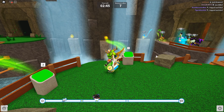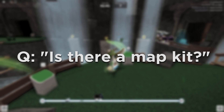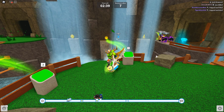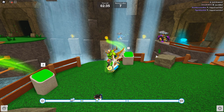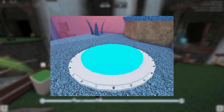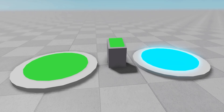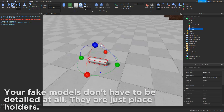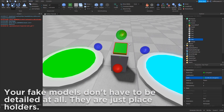Here are some common questions I see being asked about building a map for Roblox Deathrun. Is there a map kit? No, there is no official kit, nor are the Deathrun assets accessible when you build your map. These assets include the buttons, checkpoints, and end teleporters seen in the game. When building your map, create a mock-up model to hold the place of these items. If your map is chosen to be in the game, you will receive the official assets to place around your map.